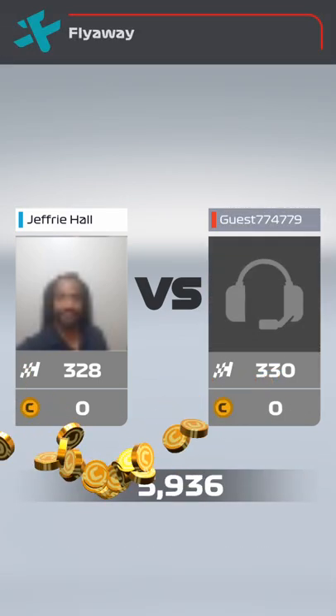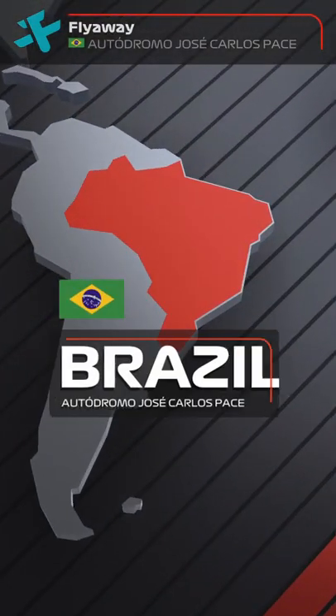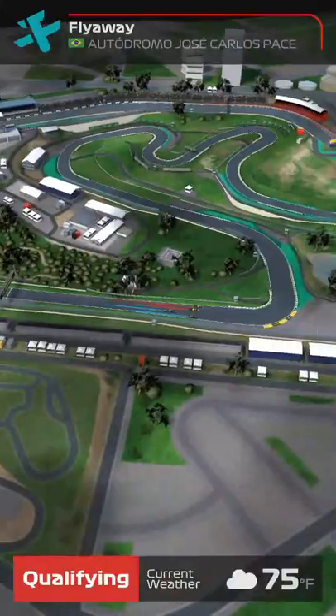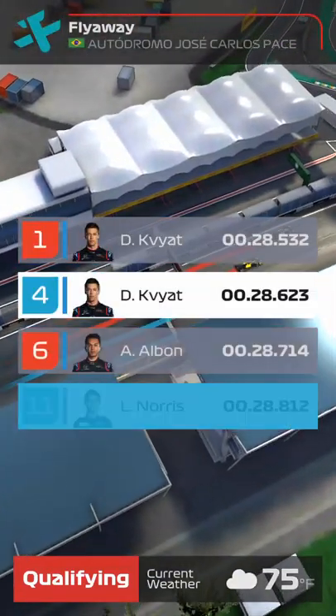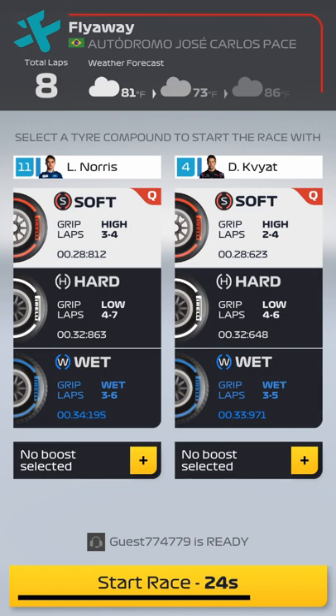It's going to look for me for a rival. They found somebody — 330. Normally when it has one of those headsets, your boy doesn't do too good, but we'll see. I think those headsets are ringers. Brazil is kind of a short track, so this is going to be kind of a standard affair. When you get on the longer tracks you might have to use your hard tires. But for the most part, you can see I got one driver that's going to get two to four laps on soft and one driver that's going to get three to four. So already I know Daniel Kvyat is not as good on tires — he's going to be the first one that's going to pit.